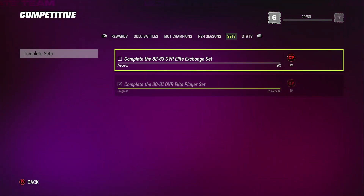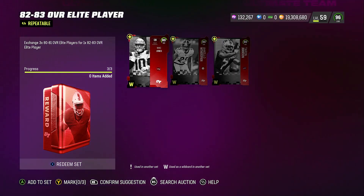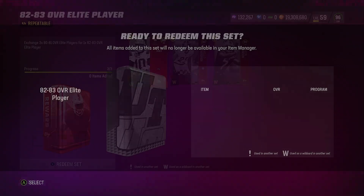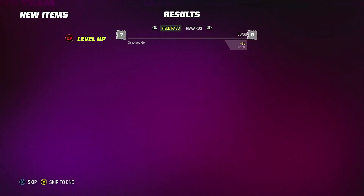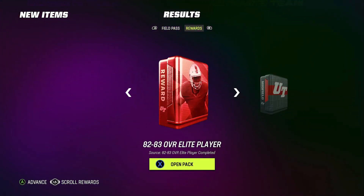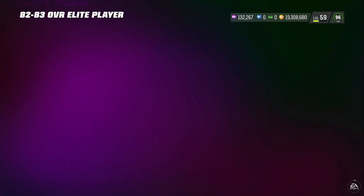The next one is the 82-to-83 overall elite exchange set. What I like about this is it takes me straight to it instead of me having to navigate around. I go ahead and get it done — 380. That's why I always keep my 80 and 81 overall cards, because it helps me complete those sets without having to buy them. I got a midfield pack too — I'll open that in a minute.